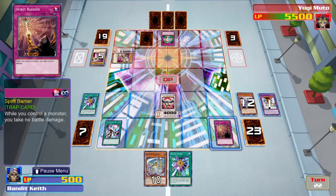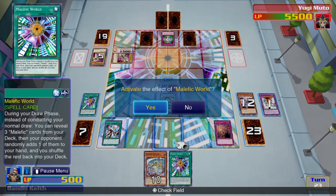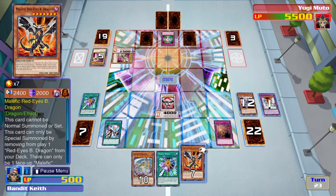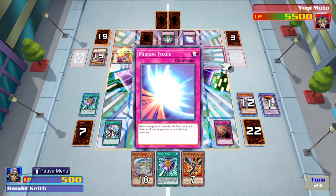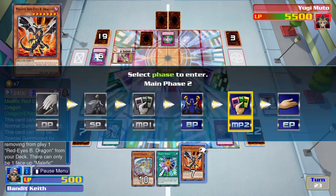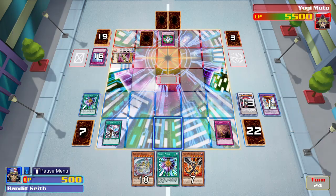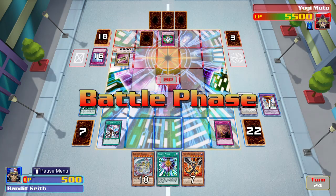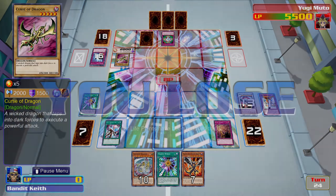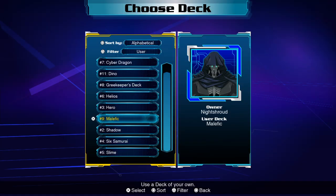I activate my face down Spirit Barrier - personal favorite of mine. My dragon will continue attacking until - okay, he did that. I lose. Oh that stinks. Oh well. It just tells me I need a little more work on this malefic deck.